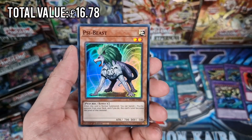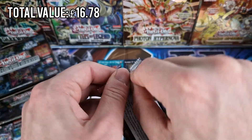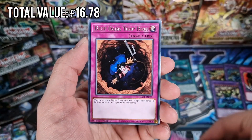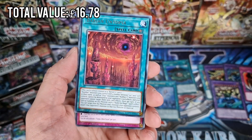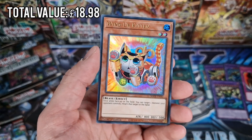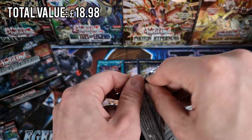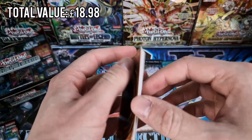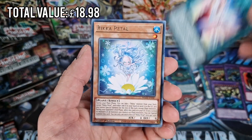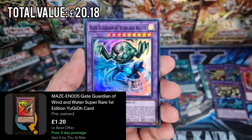We start off with Time to Stand Up and then the Sire Beast. Wind Up Kitten - another ultra rare, third one. It's about a £5 one. Blackwing, Ancient Fairy Dragon, Rika Petal, Mudang, Rika Fairy, and Gate Guardian of Wind and Water - now this is another new one.